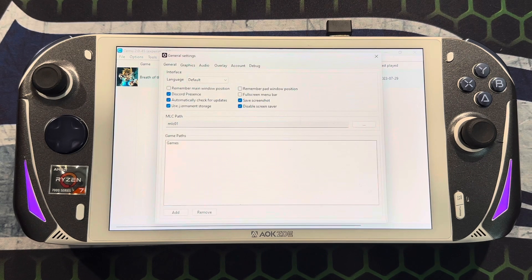We're going to go over some of the settings — you guys can pause and take a look. What I would recommend is putting all your Wii U games in a specific folder, then you add them and they'll pop up in the game list.